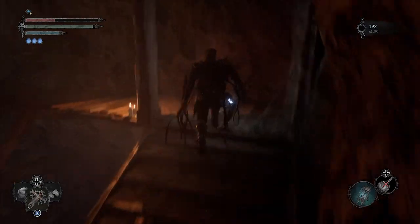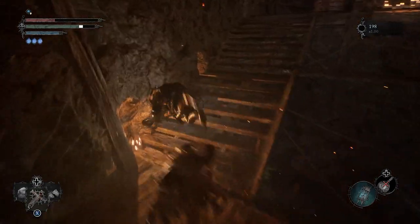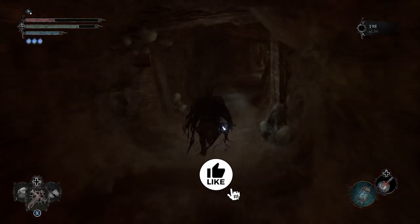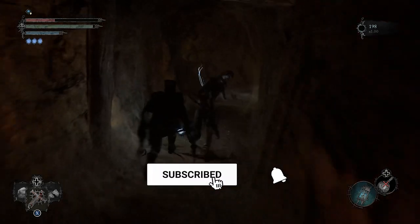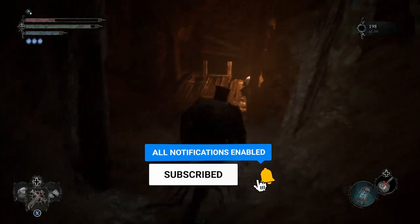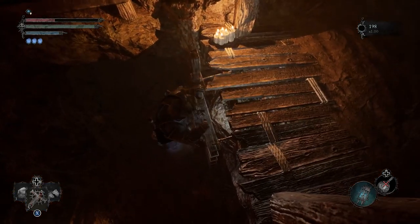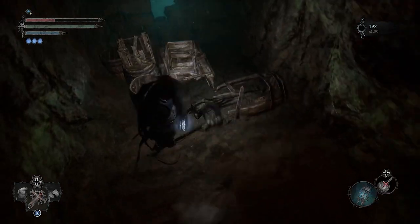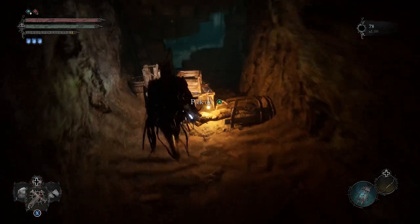Once we are in the Axiom world we're just going to keep going forward and skip these enemies. We're going to go this way, and from here take another left, then drop down this ladder, go down, and that location is going to be right in front of us. And boom — right here. Once you pick that up you're going to be able to increase your slots.